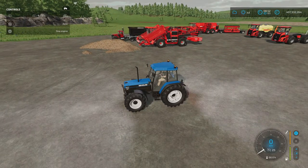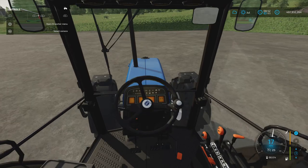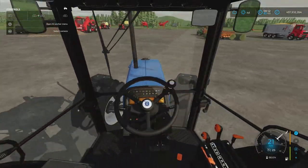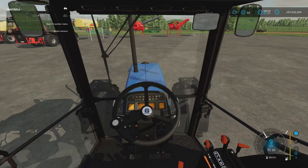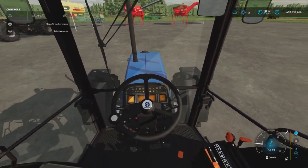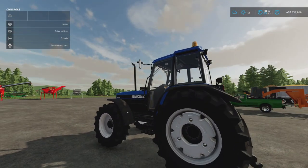Lights work, no doors or windows that open, but the interior looks nice. That's the New Holland 8340.